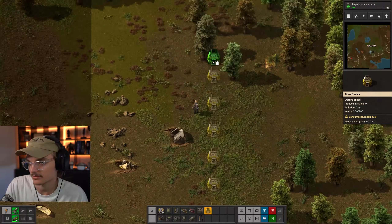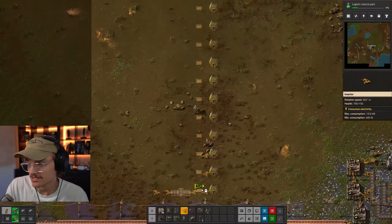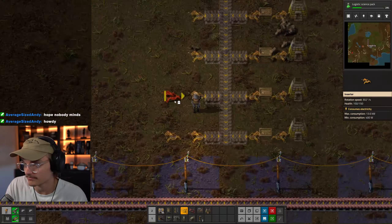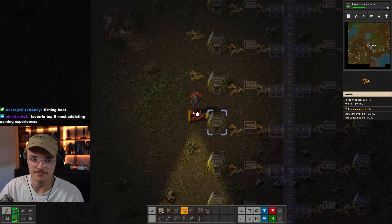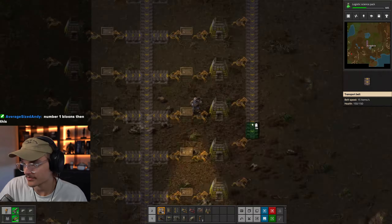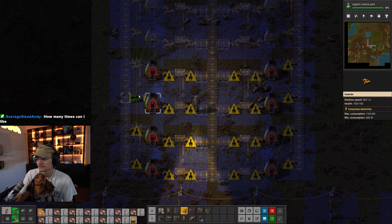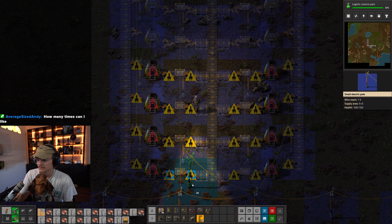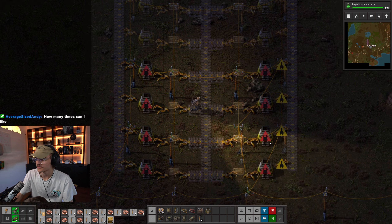Once this is up and running, we're gonna prepare for green science, and for that you're gonna want to start making the beginnings of a main bus. This is one of the many play styles in Factorio and the one that I believe to be the most beginner friendly, since everything ends up being accessible in the same place. I planned out my full belt of iron and copper using 48 furnaces for each, but to start off with I only built about eight, which should be plenty to get you started. I like to use a layout that has built-in chests acting as buffers, so any excess will be stored there for use when supply cannot meet demand. If you want to use any of the blueprints I make during the video, you can find them in the description.